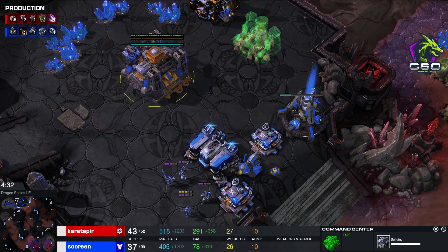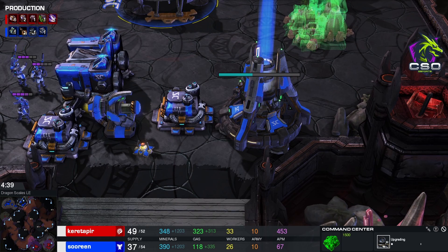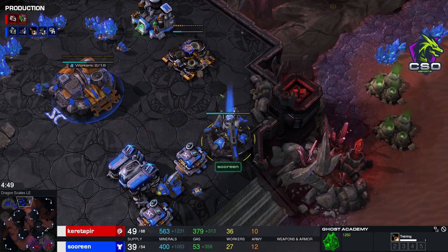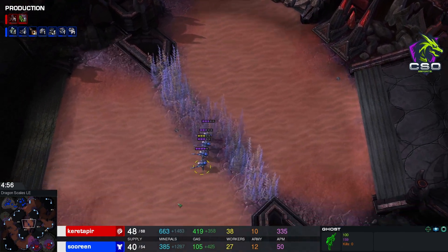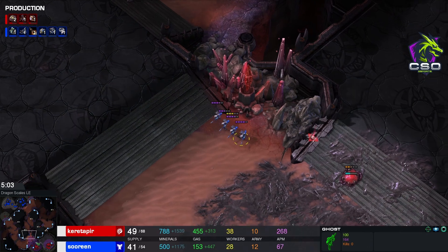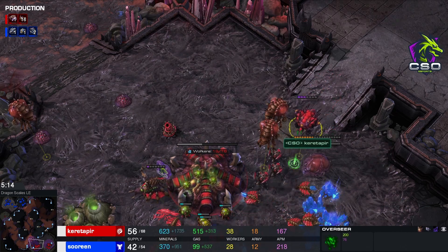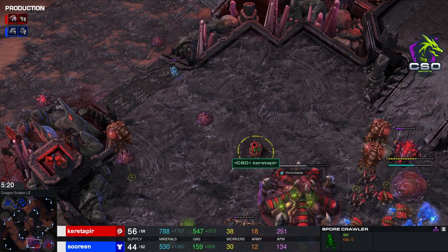Obviously you need a lot of gas with this. And there's the Nuke. There's the Nuke again! Are you insinuating it's not gonna be a Nuke? Amateur. That's a lot of Ghosts. Remember, they can EMP the Queens as well — they can actually EMP the Queens. There's a Spore as well, but they could snipe the Queens, EMP the Queens, go for the snipe on Overseers and whatnot. And there's the first Nuke! Does Kuretapir see this? He sees this — he sees this.